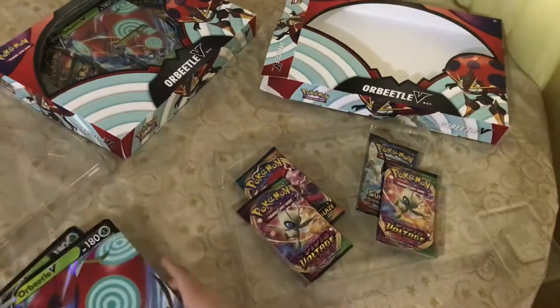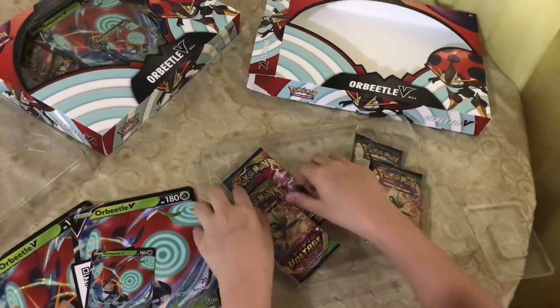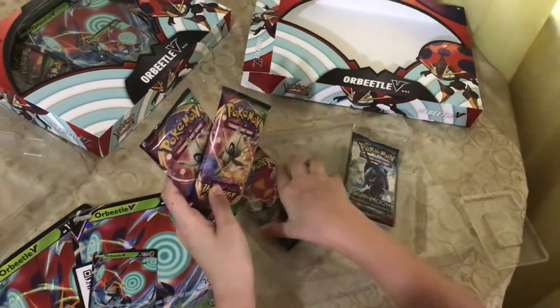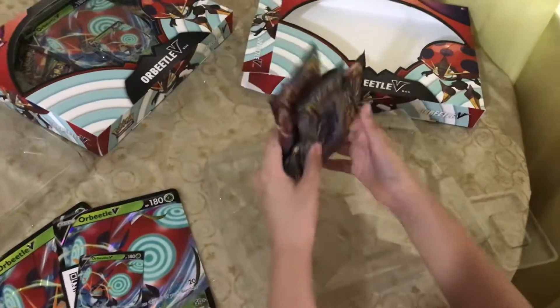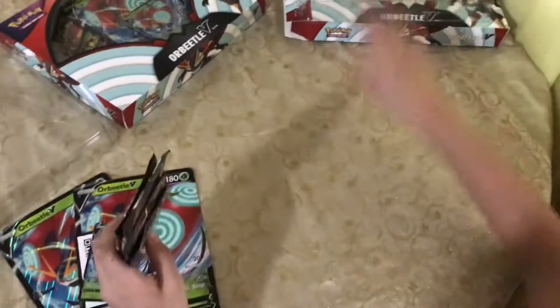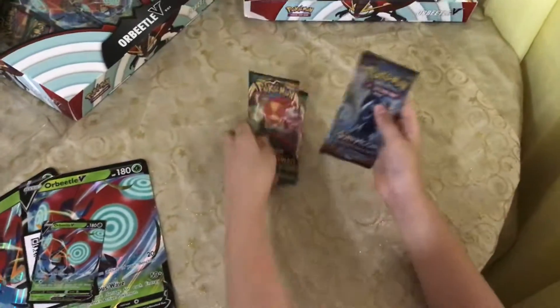For some reason there's two jumbo cards — I don't think that's normal. Let's see what packs we got: one, two — Vivid Voltage, a Dark, a Blaze, and Burning Shadows. Let's get this out of the way. I think I'm gonna start with the Burning Shadows.